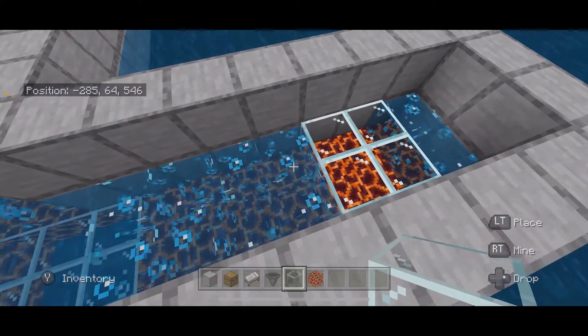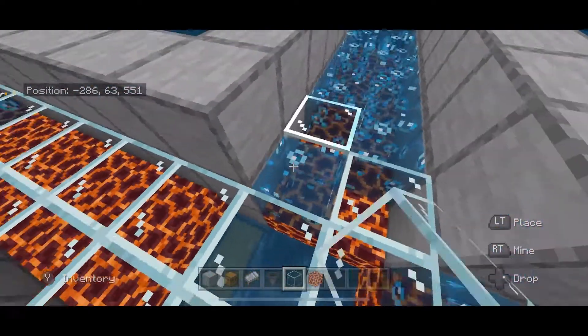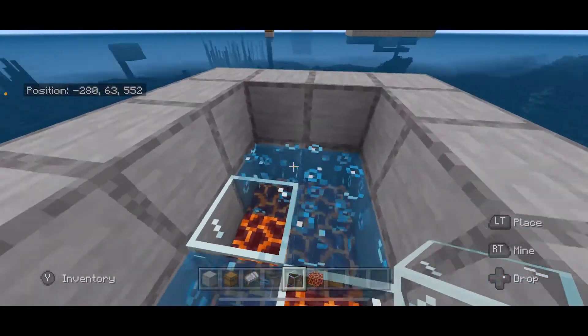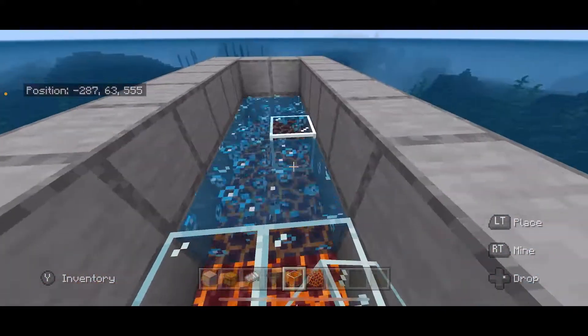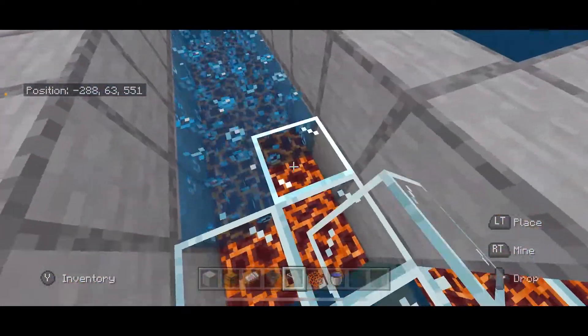Fill in temporary blocks here and all the way to the middle - I'm using glass so I can see it better. Do this all the way around except on the very very edges, like so. These two you can leave because we need that water there. This is so much easier than my other fish farms.